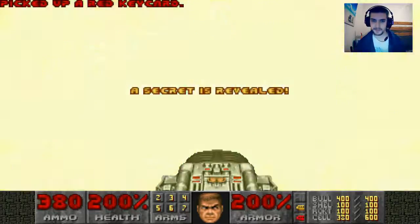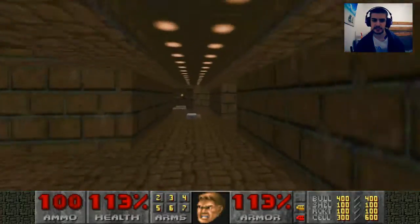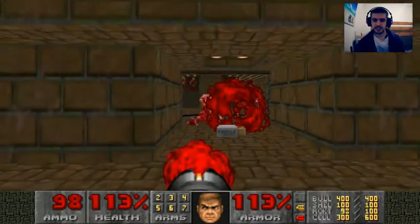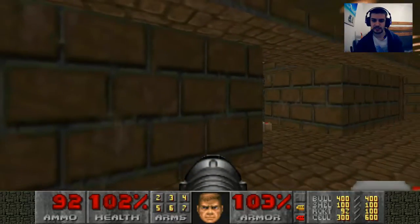Same procedure behind this door. Behind here — Pinkies. You can use Rockets on them, but if you're playing on fast monsters I don't recommend it.